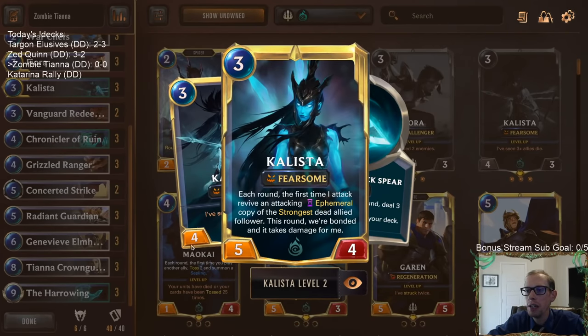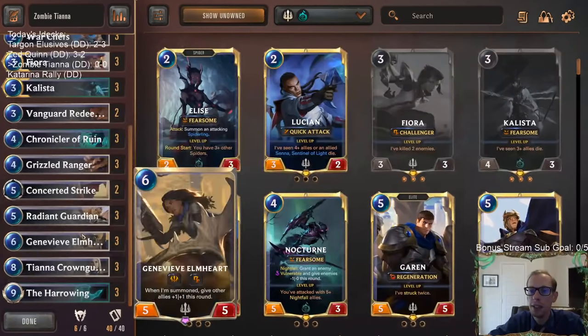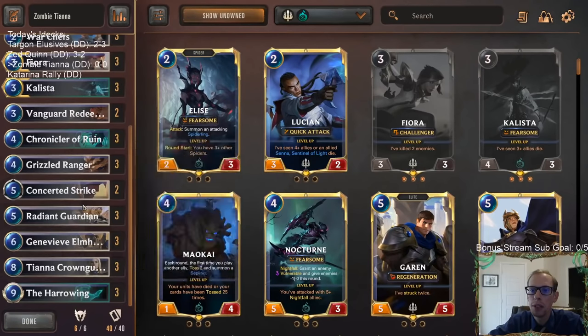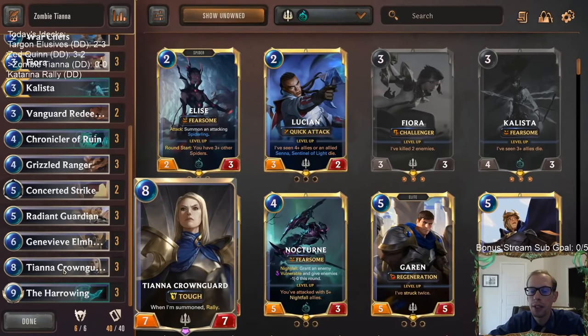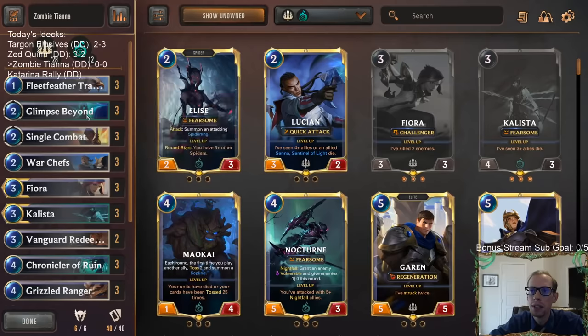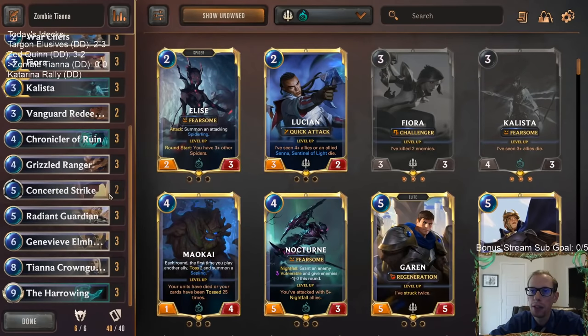Unfortunately you don't get infinite attacks - it says for Calista each round the first time I attack. I think that's kind of because of Tiana; they didn't want it to be infinite. But we can still have Calista attack, put in Tiana, and get another attack step, which is pretty cool. Chronicler of Ruin is going to be a good combo card - being able to kill Tiana and bring Tiana back with Chronicler so we get to Rally again. We also have a little bit of removal.